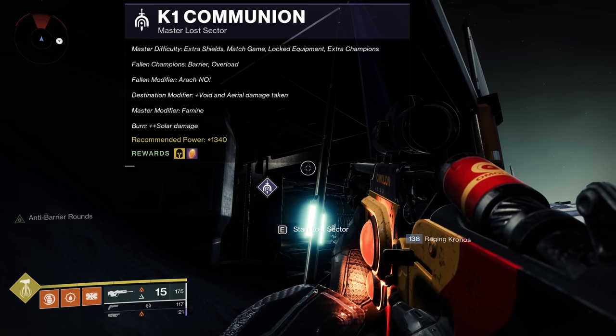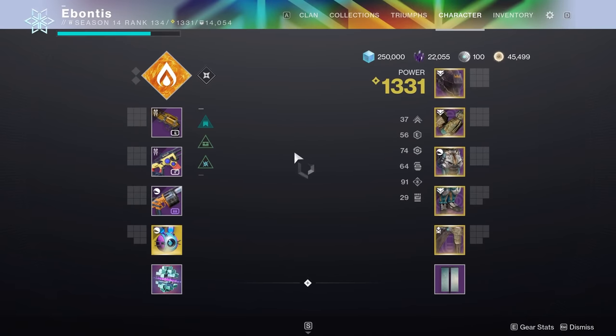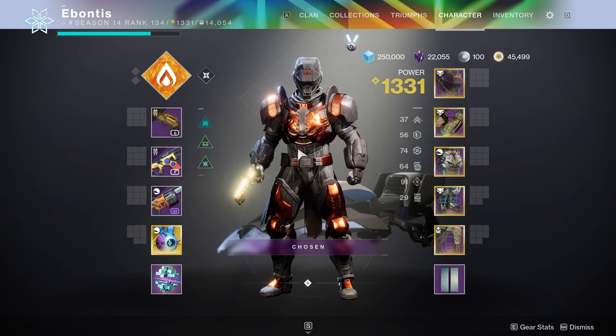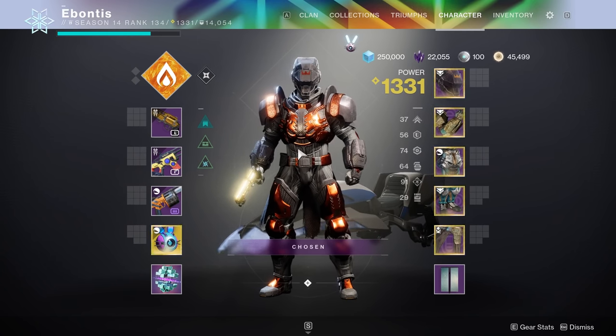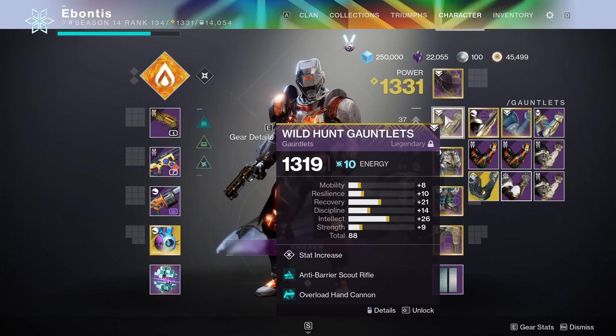The boss shoots Solar and there's quite a bit that's going to hit you with Solar in here. The Master Modifier is Famine, which we want to account for as much as possible, but you can definitely be short on ammo. The only shields you'll really face are a Heavy Shank — just one or two at the end. You're already going to have Solar covered, so it's up to you. You're going to need Barrier — I'm going to run Scout — and Overload, which I'm going to run Hand Cannon. Hand Cannon is personally more reliable than Submachine Gun.